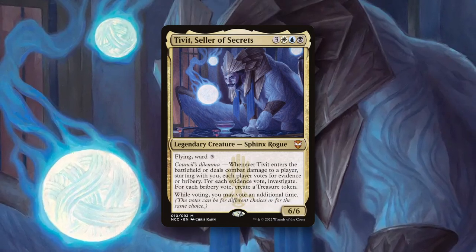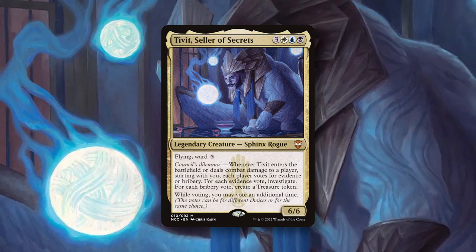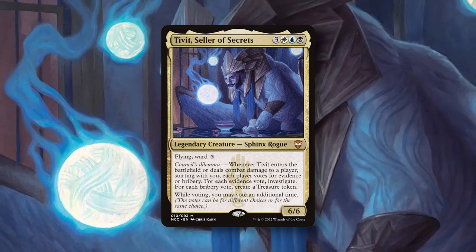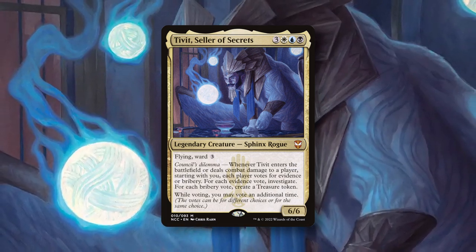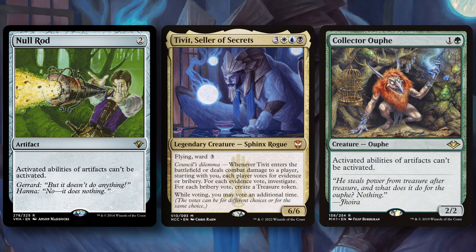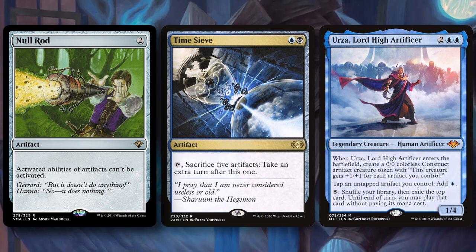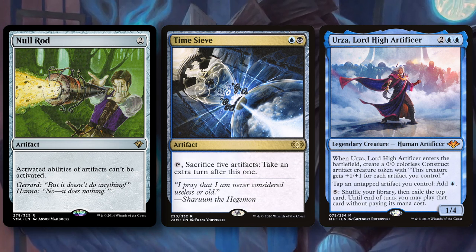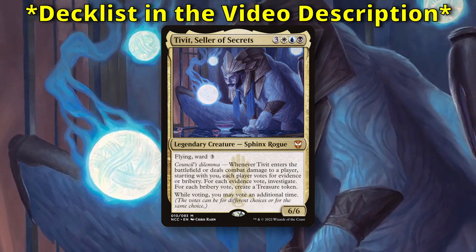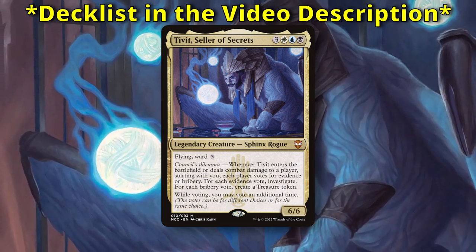Tivit is a newer commander on the CEDH scene but one that's put up a lot of strong results in competition. While some combo lines in this deck are a little more complex, it presents extremely strong and straightforward lines as its main win conditions. Something that makes Tivit unnaturally powerful is that we're currently in a meta where effects like Null Rod are not very good. One sideboard card I would suggest moving to the main deck if you see Null Rod in your local meta is Urza, Lord High Artificer — Time Sieve will always be shut down by Null Rod effects, but Urza at least allows us to use his ability to tap artifacts for mana. If you want to see a decklist for Tivit, check the video description below. You can also find a link for the Esper CEDH Discord server, which has plenty of Tivit pilots and Esper mages that can help you understand and play your favorite Sphinx Rogue.